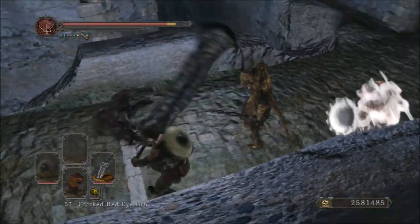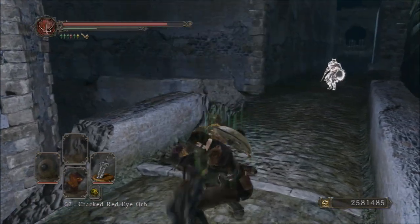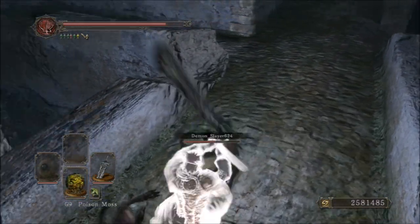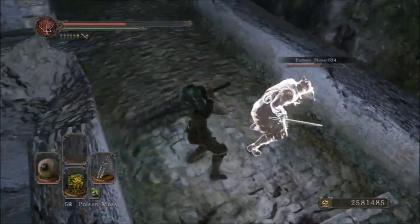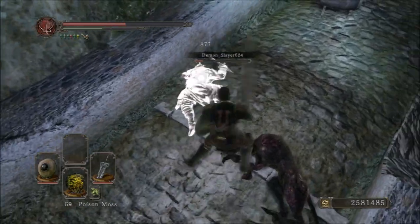Now the cons of the weapon. The biggest con is that it's easy to dodge — it is a slow weapon. It's an Ultra Greatsword though, so you've got to expect that. It also has a relatively predictable moveset, so it's just something you've got to expect. It comes with the territory.